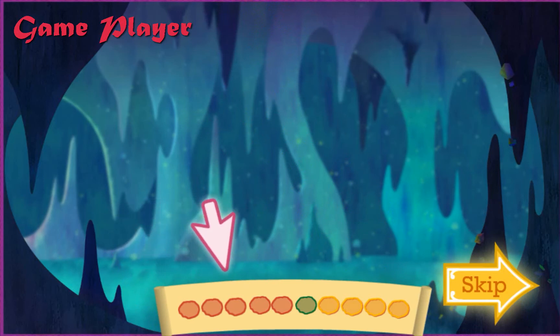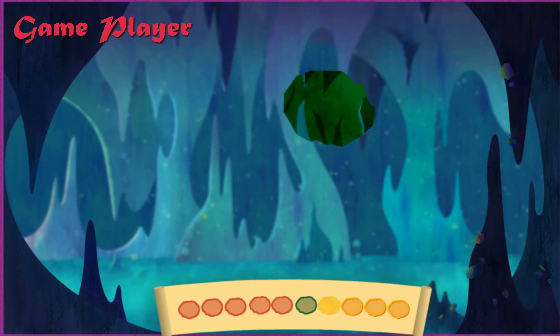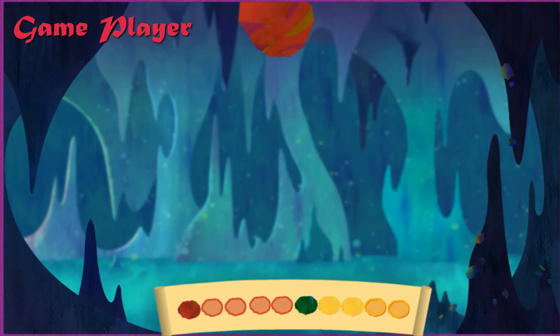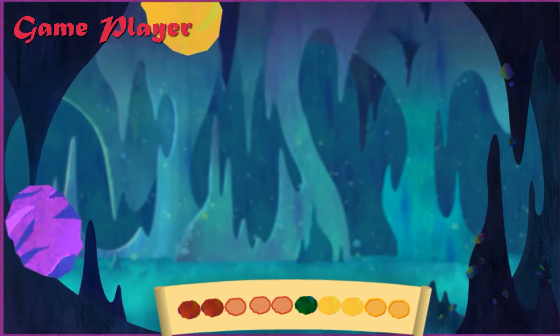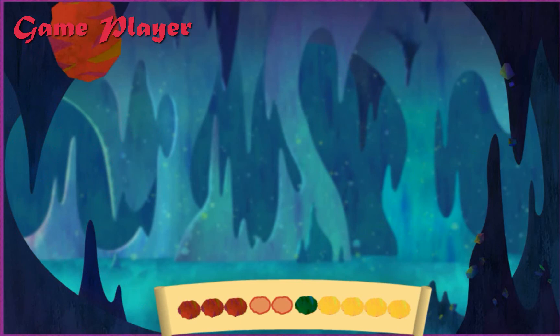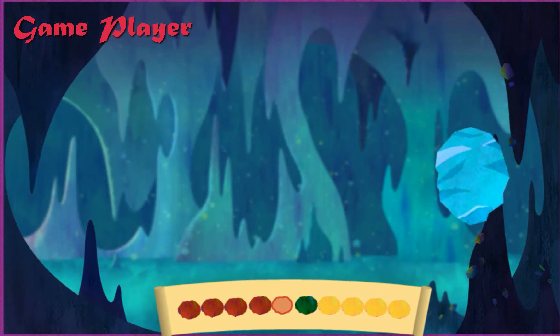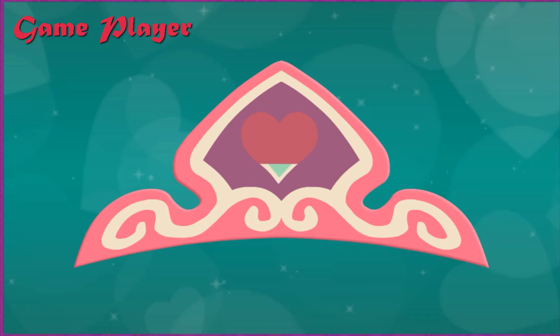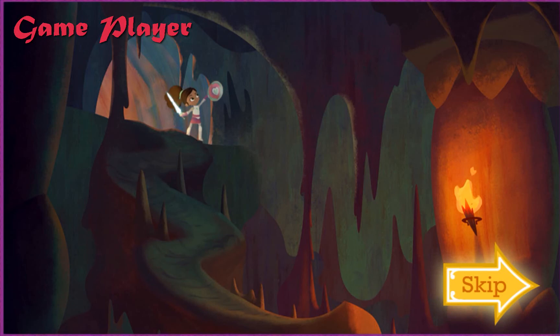We'll need to cut a path through the correct colored rocks to get to that monster! Look at the scroll at the bottom to see all the colored rocks we need to slice! Try clicking that rock to slice it — start with the yellow rocks! Nice and knightly! Keep clicking in any order to slice all the correct colored rocks, then we can enter the cave! Green rock! Red rock! Way to slice! Super rock slicing! Now the path is crystal clear!